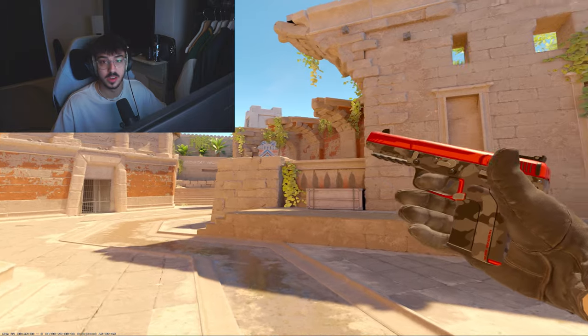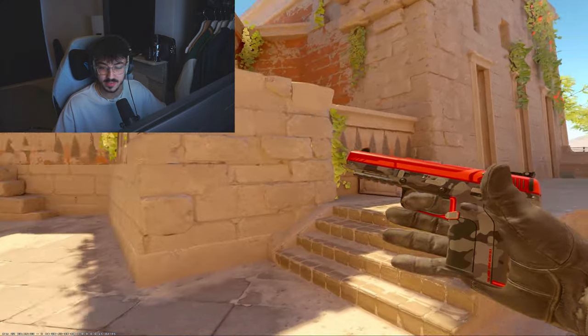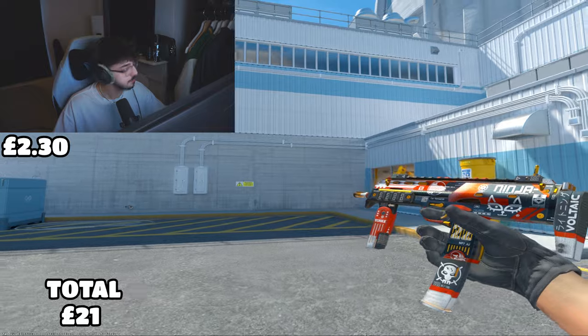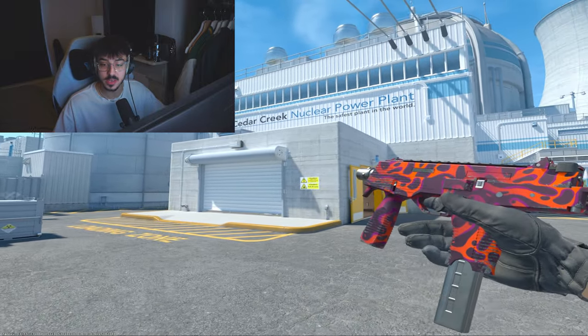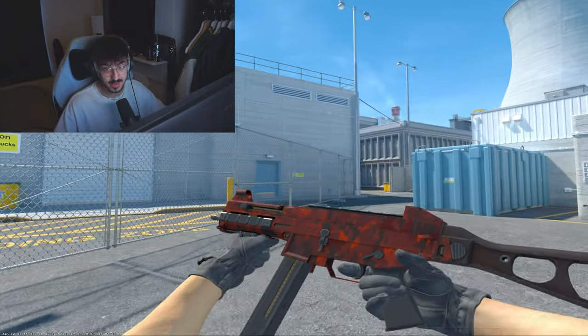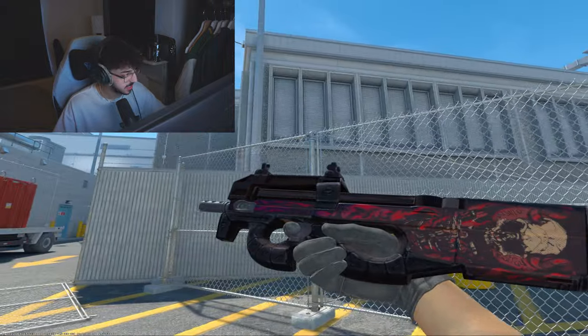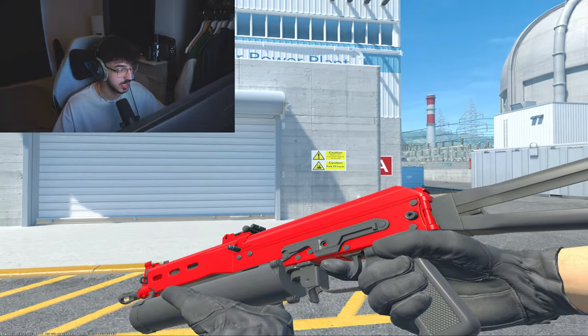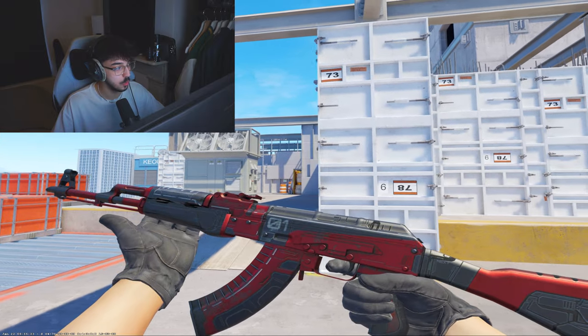Next, the P250 Nevermore in Factory New for 80p, and the Tec-9 Red Quartz Factory New for 20p — it looks more orange than red but it has red in the name. To finish the cheap pistols, we have the Five-SeveN Urban Hazard Factory New for 75p. Moving on to SMGs: the Mac-10 Candy Apple Factory New for 20p, the MP7 Blood Sport Factory New for £2.30, and the MP9 Ruby Poison Dart Minimal Wear for 70p.